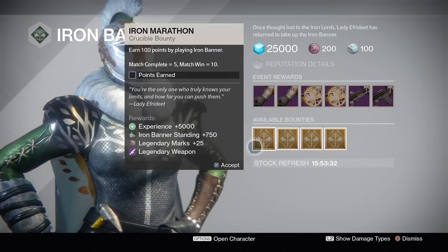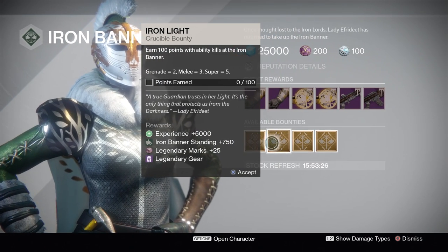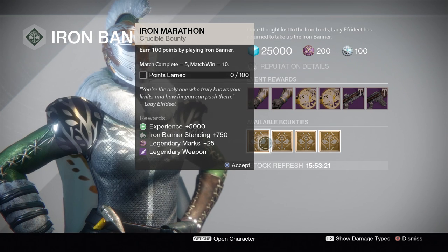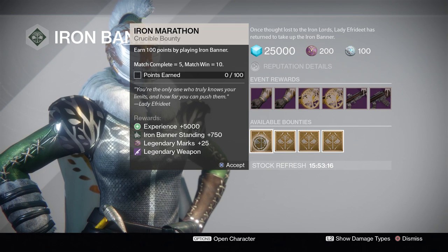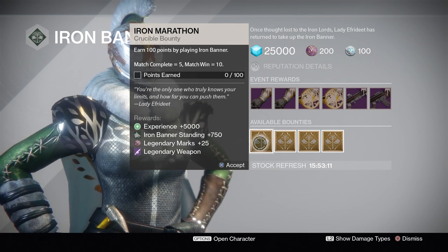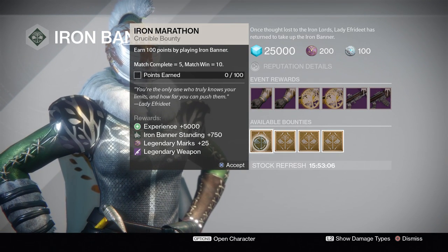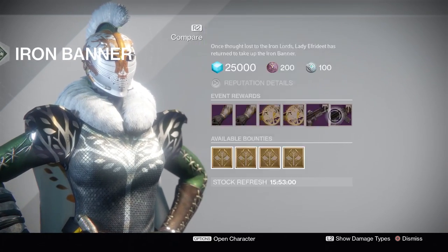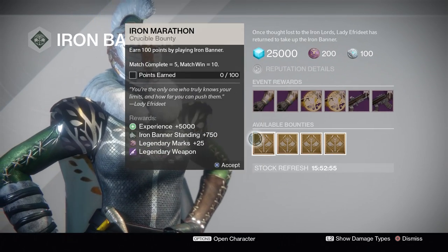Let's take a look at the inventory — first, the bounties. These are brand new bounties. Each of these is going to award you not just legendary marks and Iron Banner standing, but now all of them award you a piece of gear. The Iron Marathon bounty, for example: earn a hundred points by playing in the Iron Banner — match completions are worth five and match wins are worth ten. Then you can actually get an Iron Banner weapon from it.